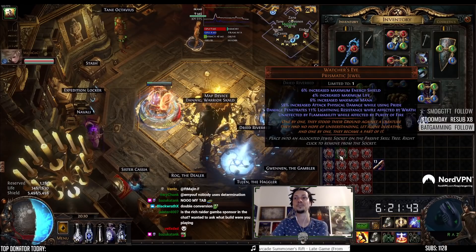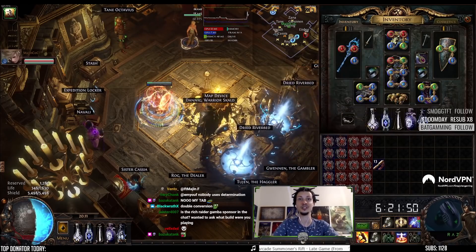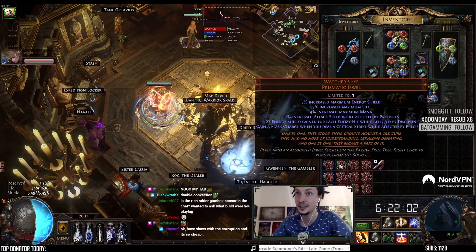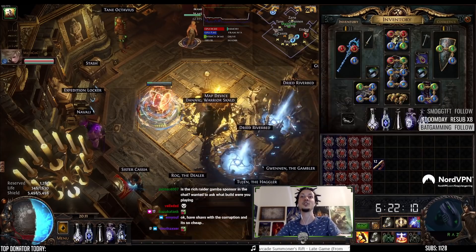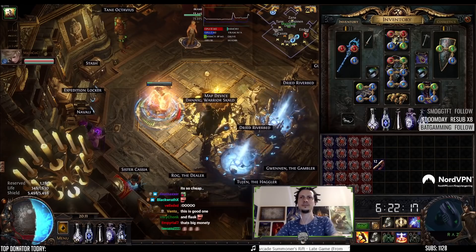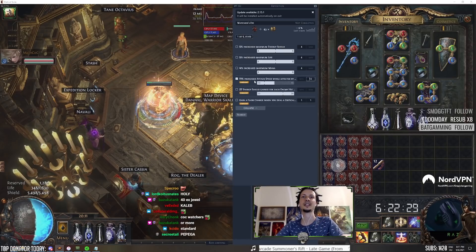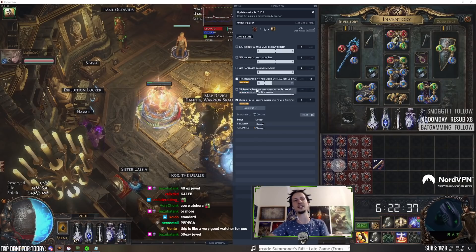Next: damage with Pride, lightning pen. Those don't go well together. Lightning pen alone is 30c, damage with Pride is 70c. Next: ES on hit and attack speed, and also Precision flask charge. That's not bad — ES on hit and attack speed together doesn't exist? What? ES on hit attack speed doesn't exist — that's probably really good. ES on hit alone is 6x, attack speed alone is 40c. Flask charge is cheap. Attack speed flask charge together is 4x — this is probably like a 40x.